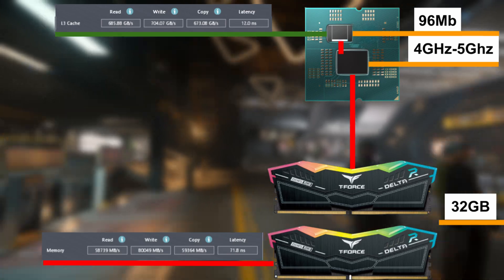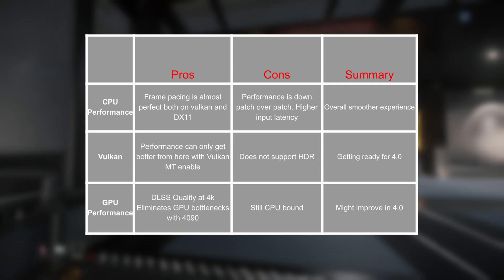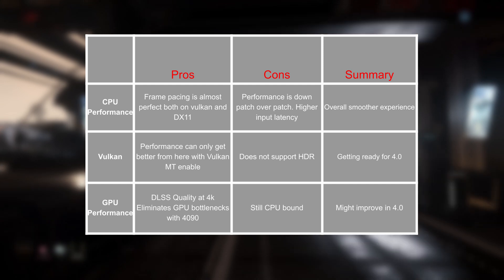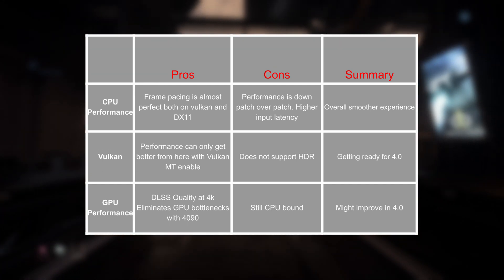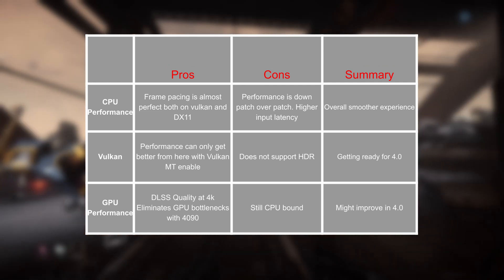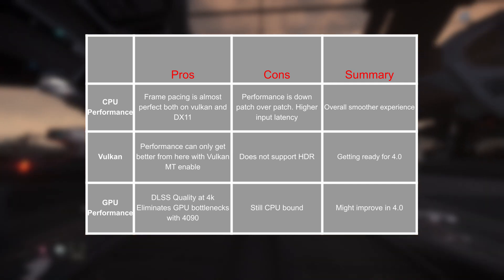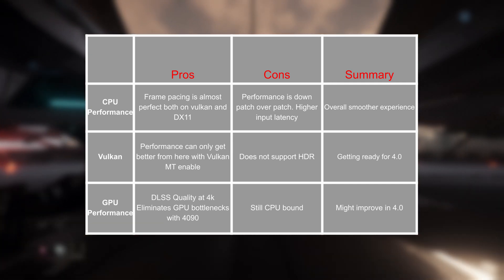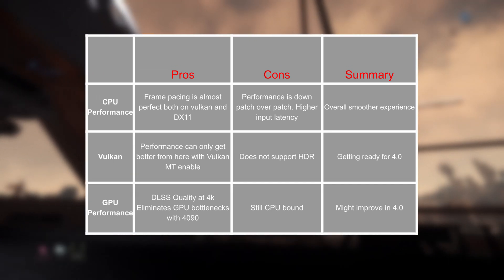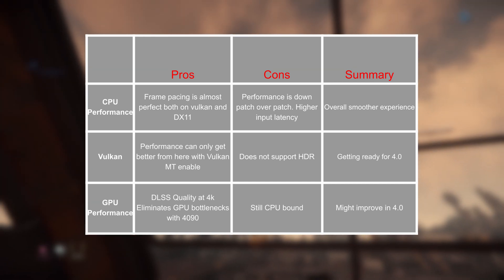In summary, 3.23 brings in a lot of pros and some cons. Performance-wise, we're seeing better frame pacing both on Vulkan and DirectX 11. On the Vulkan side, performance can only get better from here when they enable Vulkan multithreading. And with the introduction of upscalers like DLSS, we can now remove GPU bottlenecks. On the con side, performance is down patch over patch, but that's alleviated with better frame pacing. Vulkan currently has no HDR support, and we're still CPU bound with increased latency. But overall, we're going in the right direction with a smoother gaming experience. And as always, remember — the only thing unoptimized is your PC.